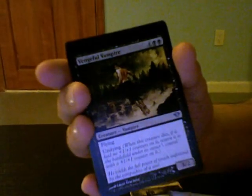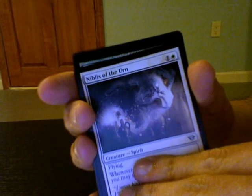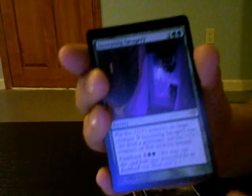Last pack. Let's open something delicious. All right, here we go. Going fast — fast for good luck. Black Cat. Long Wolf. Evolving Wilds. Cryptide. Faith's Shield. Vengeful Vampire. Nibulus of the Urn — it's green again, that can't be good. Increasing Savagery. Not amazing. Let's hope for a good flip card.